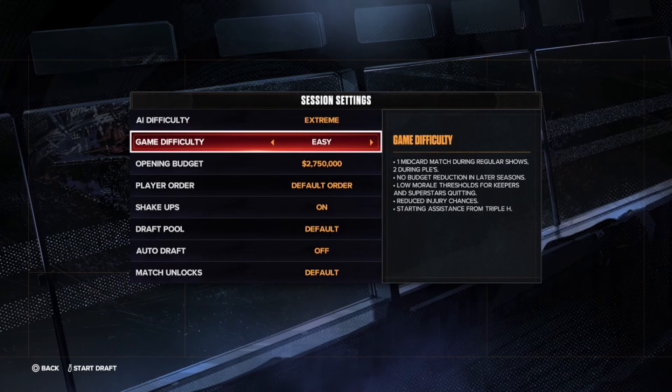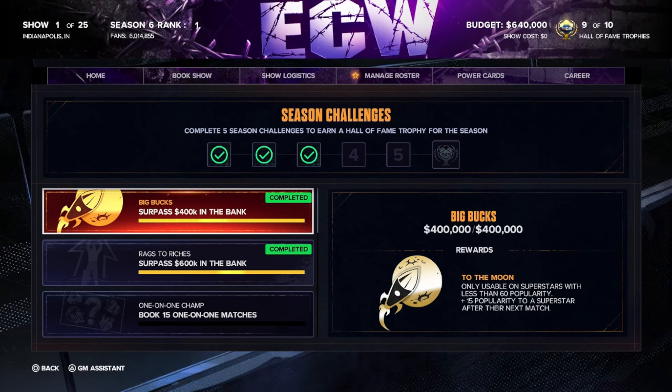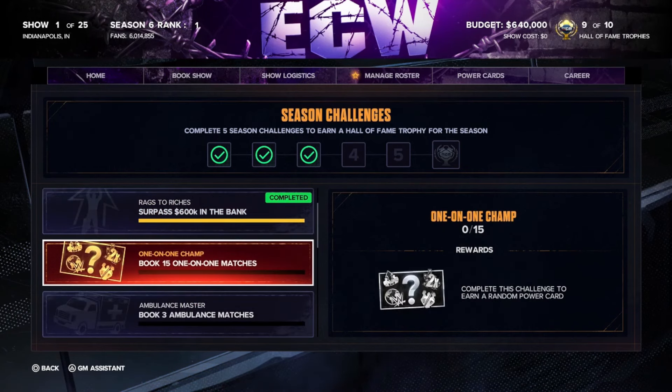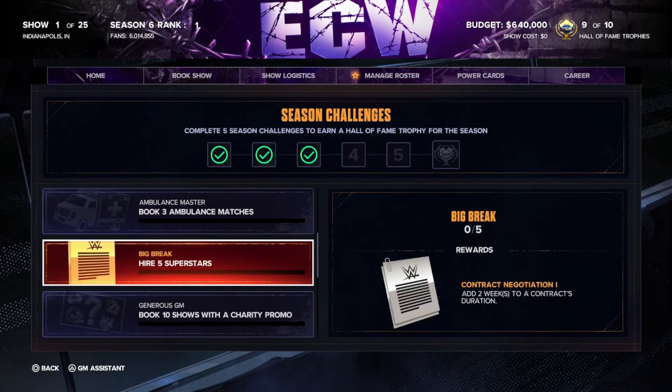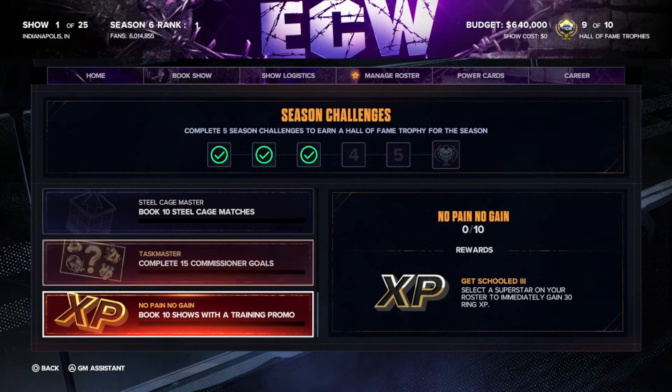It doesn't matter what other brand you choose, but make sure you're controlling both of them yourself. You want to keep track of your Hall of Fame trophies — each season you can get one from doing five objectives. Keep your eye on them; most are pretty easy to do. For the most part you're just going to be auto-booking the shows for both brands.